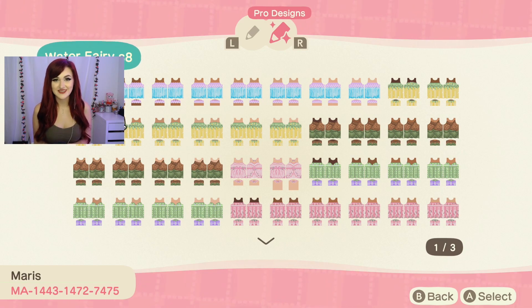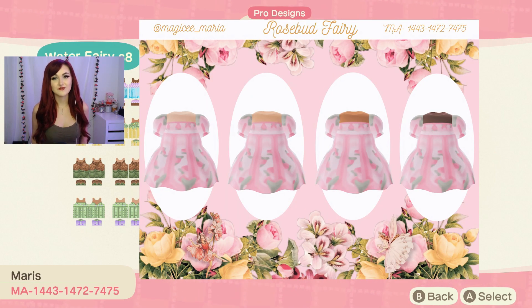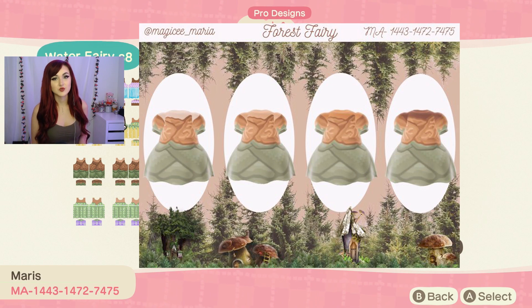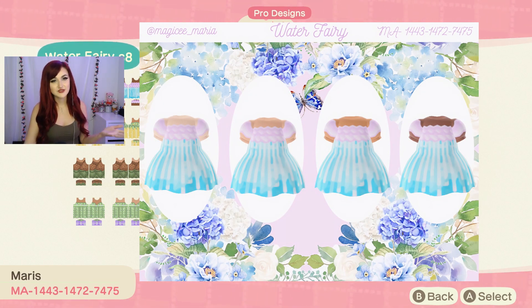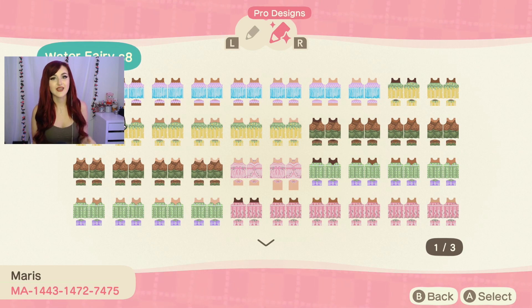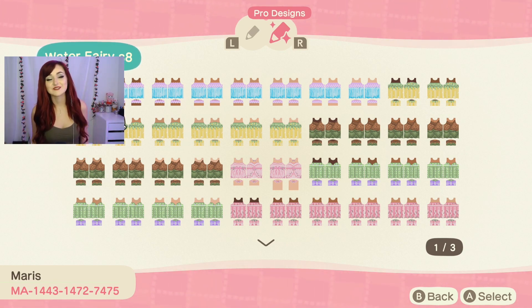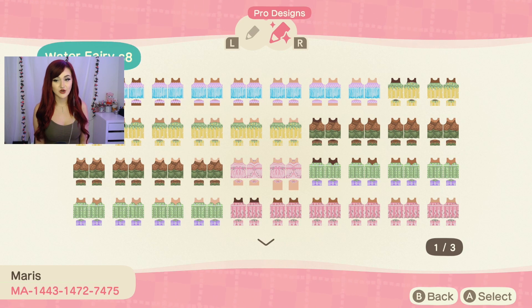The final creator I'm showcasing is named Maria — I'll put her Twitter handle on screen. I specifically wanted to give this creator a shout out because of the multiple skin tones in each of her designs. They're mostly dresses, very floral, with some fairy-like ones, and they're all available in different skin tones. A lot of designs on Pinterest are just one skin tone, but this one is inclusive so you'll be able to get one of these dresses no matter what your Animal Crossing character looks like. I really appreciate that. The creator code for Maria is shown at the bottom of the screen and I'll also put it in the description.